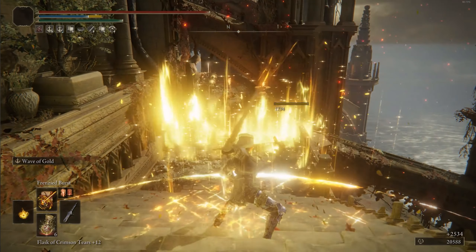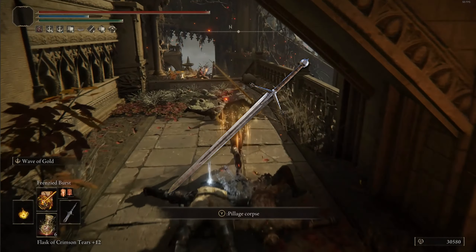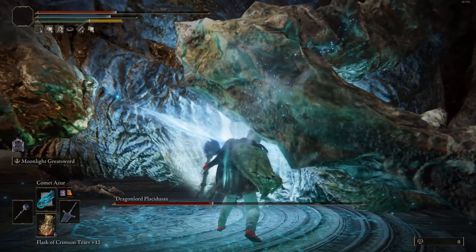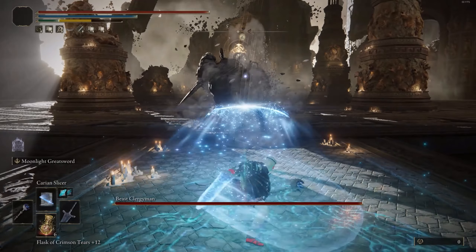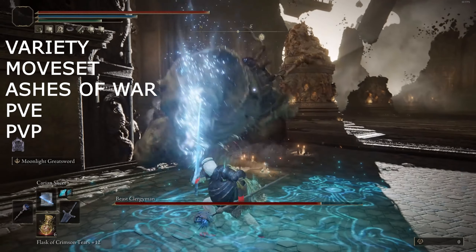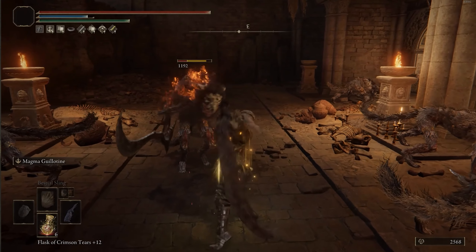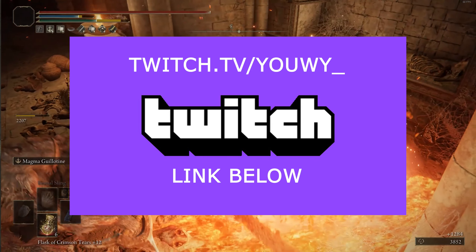In today's episode of having weapon classes fight each other for no reason, we have the greatswords versus the curved greatswords. Why are we comparing these two? Because they are very similar in how they work when you look at their range, their damage, and their speed — they are very comparable. We are going to make a bunch of different categories, pit them up against each other in those categories, and try and figure out which one's best for which scenario. There are timestamps down below. Please do like and subscribe. Follow me on Twitch. Let's get started.